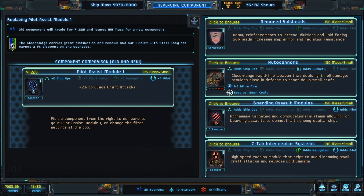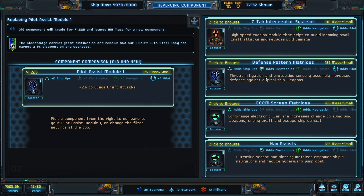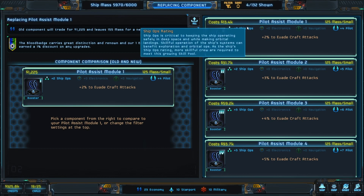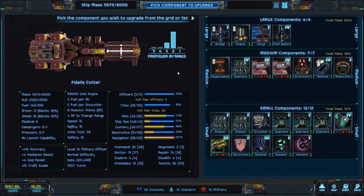Now we have the pilot assist — you want to add as much piloting as you can to this thing. The pilot assist module: we can upgrade this, it gets very expensive really fast. We'd be paying a lot of money to add to piloting, but that's what I'm going to do. It adds a little bit more evasion. Purchase that, and we're down to $267,000.